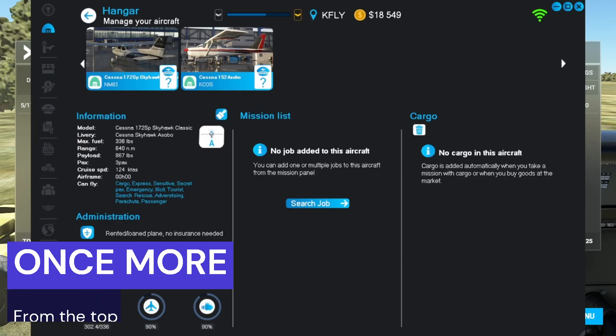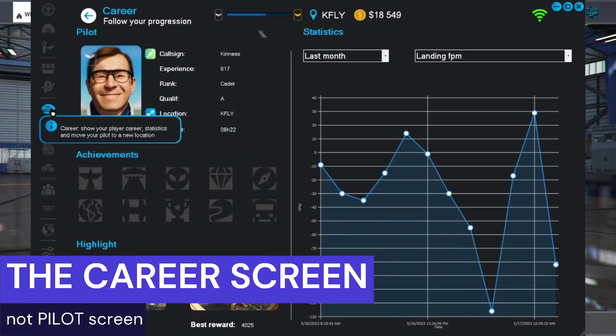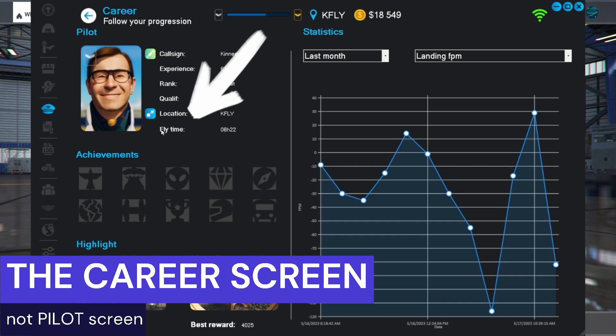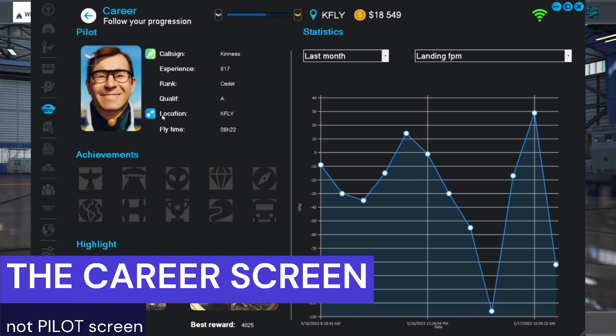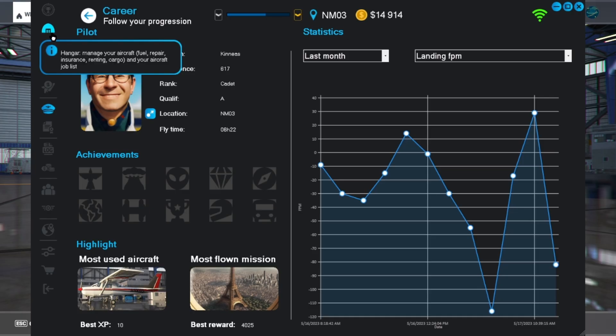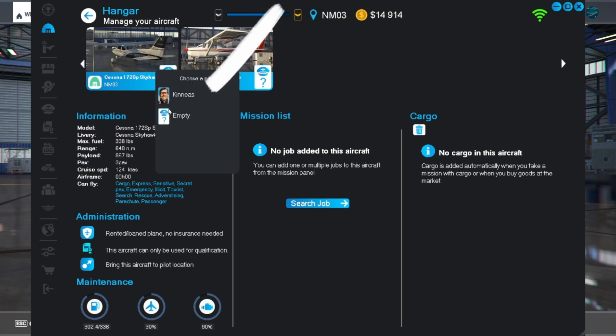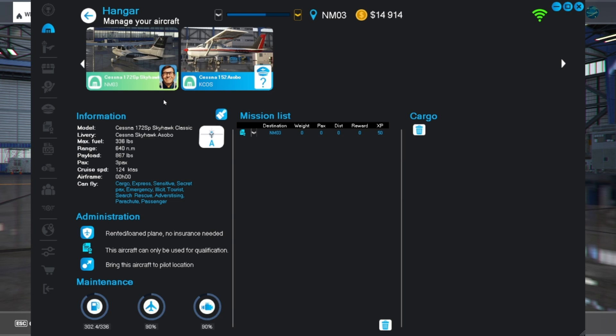So go into the pilots menu and select the locate button. Type in the required ICAO — the four-letter ID for the airport or airstrip for your test — and then click the check. Heads up: you will get charged a hefty game money fee for this. Once this is done, in the hangar you can now assign yourself to the test aircraft.